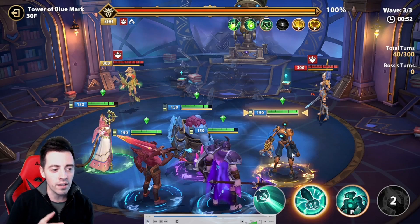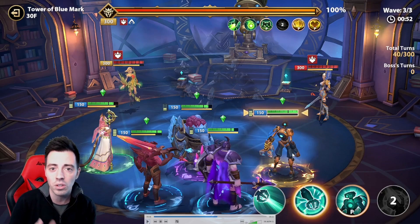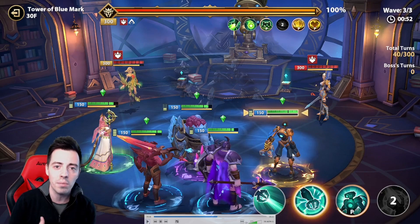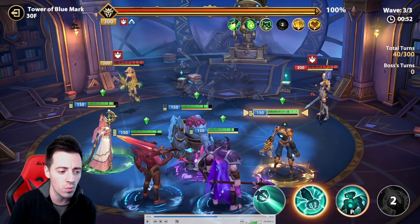Another thing: Tuck — I increased his speed, so now he plays before the boss. He has more than 2200 speed, and he has a Recovery Horn aura with more healing effect than before. He has almost 40% healing effect. I'm going to show you the stats of my heroes right after.